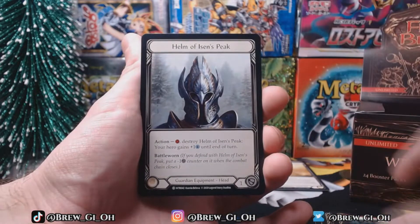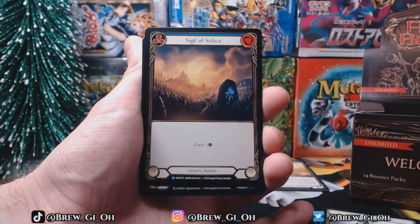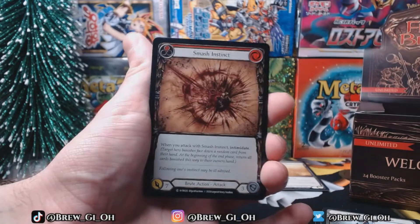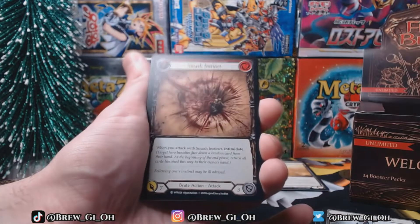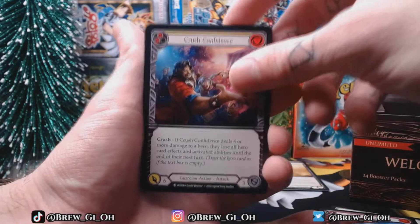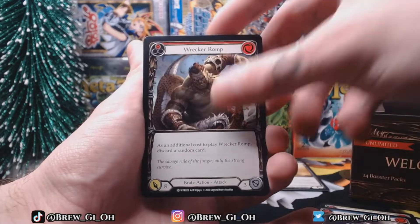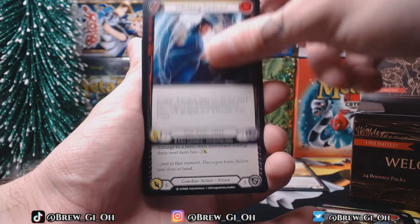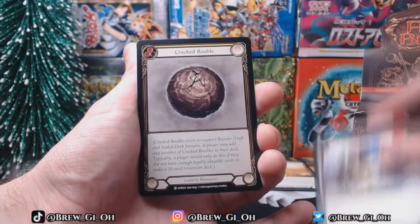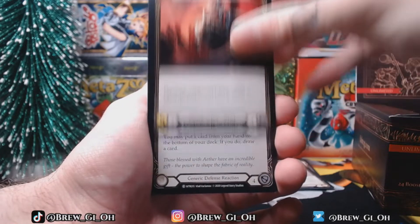Sounds cool. There's a rare Snatch, and Signal of Solace - you can kind of see the foil in it. Crush Confidence. Brute action, brute action. I know there's like brute warriors, ninja warriors, guardian warriors, so I know certain things are generic resource and some things are generic so anyone can use them.